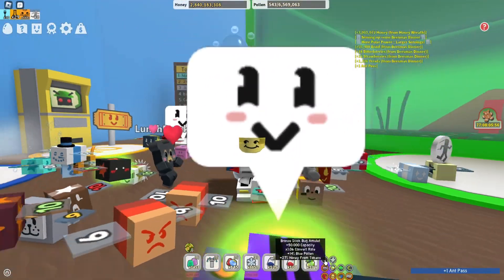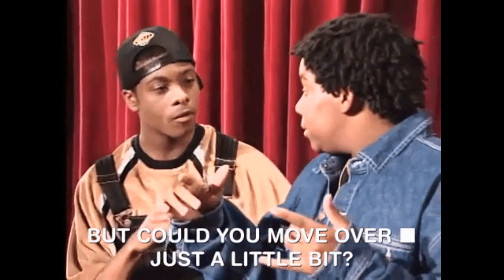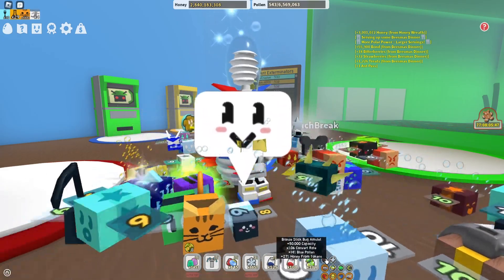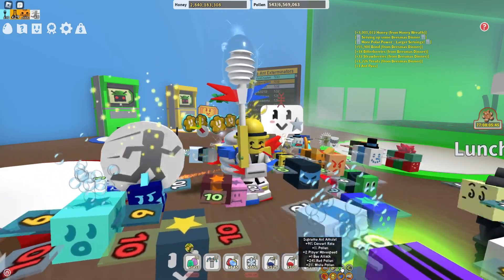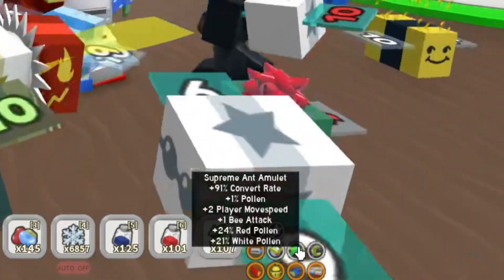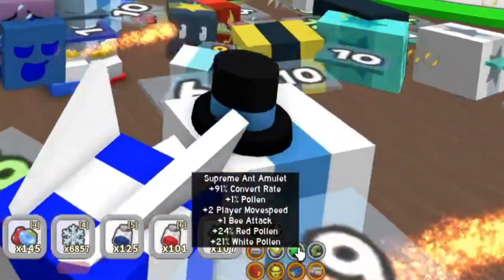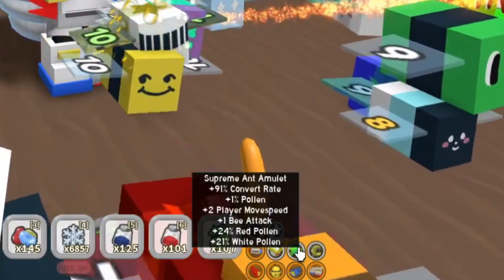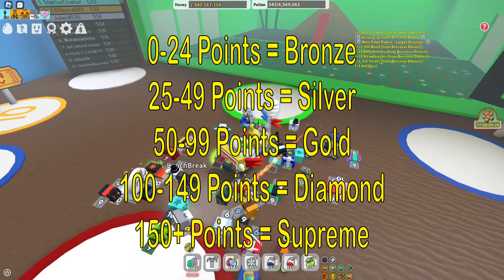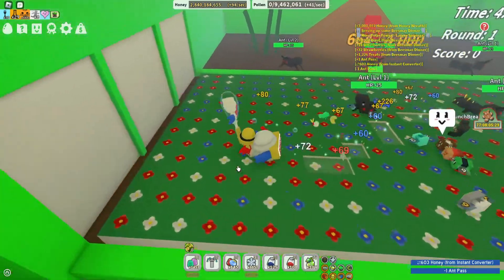We're also looking for amulets. There's a bronze Stick Bug amulet but that's kind of weak. My ant amulet is pretty good — it's a Supreme — and I've had the option to get a couple of different ones, so that means I've done it well over 150 times at least several times. I like the bee attack boost that this gives you.